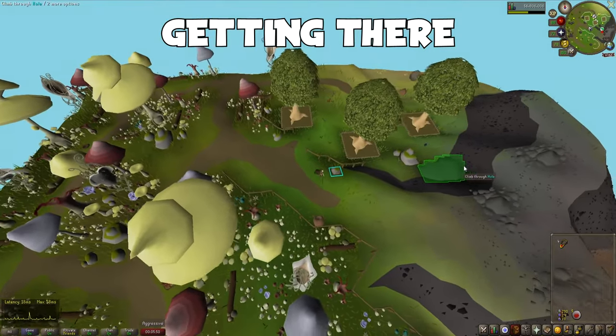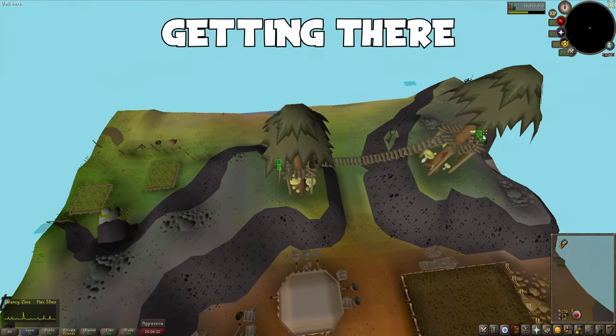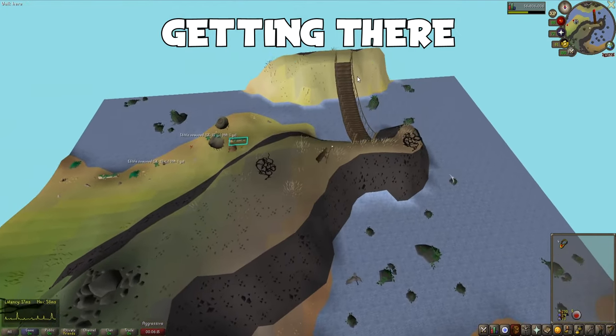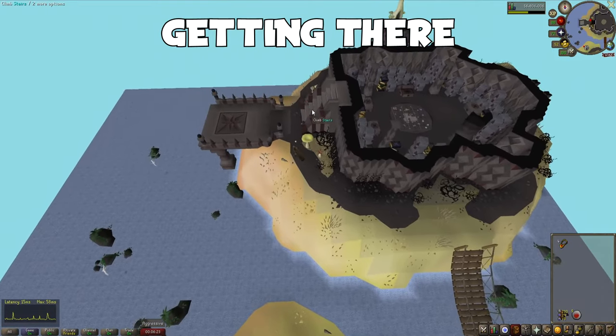Just south of the tree patches you will find a hill. Simply walk east up the hill and climb the ladder onto a wooden walkway. Walk east to the other end of the walkway and climb down the ladder. Now continue north-east where you will find a wooden bridge. Cross the bridge, then walk to the west side of the building. Here, you will find some stairs. Climb them.